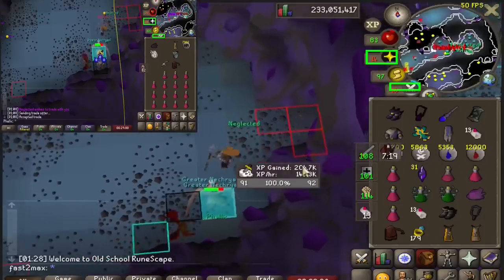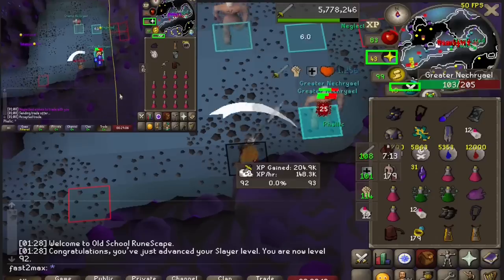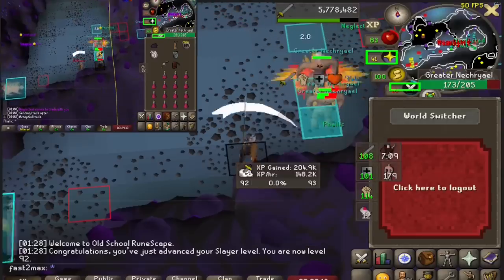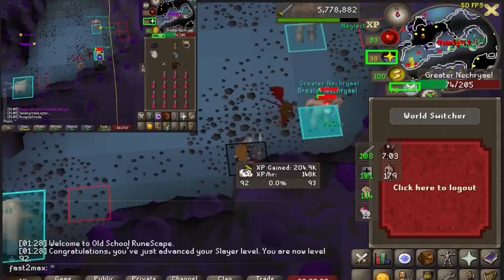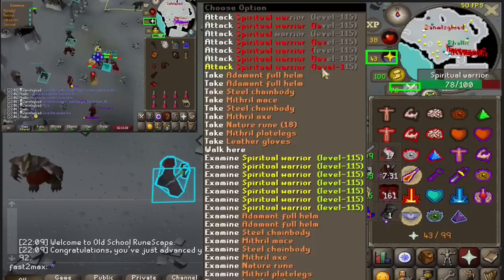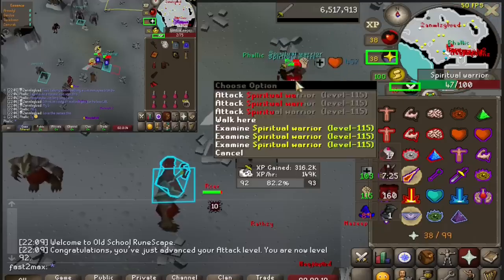And now, here we are hitting the halfway mark of 92 Slayer. The XP rate on screen is what I mean by it's going to be significantly higher since level 90, since I'm finally allowing myself to start using up my points. We don't even have Smoke Devils yet, and we're already casually getting 148k an hour over a pretty decent period of time. Here's the halfway mark of 92 attack, along with a completely separate session still getting about the same rate — 149k an hour over a decent period of time.